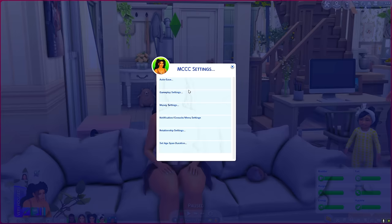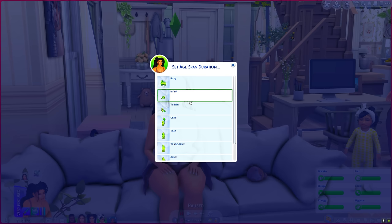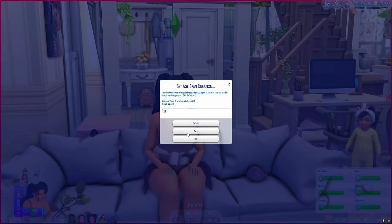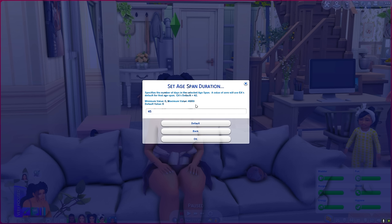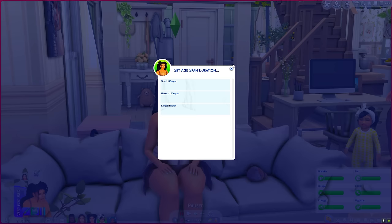There are population, clubs, careers, and general money settings. I've been using MC Command to set the age span for my Sims — for instance, a child in EA's default is 14 days but I changed mine to 20 so they can have a full life. Teens are normally 21 days and I changed mine to 24. Young adults have 28 days in vanilla but in my game they have 38. I really enjoy aging my Sims and falling in love with their childhood stage before they grow into a teen.